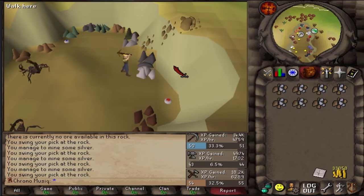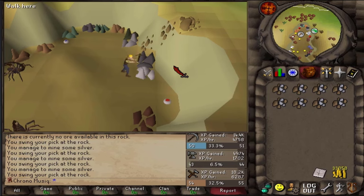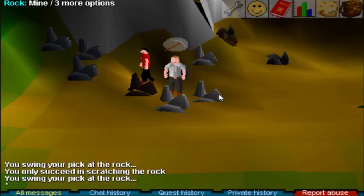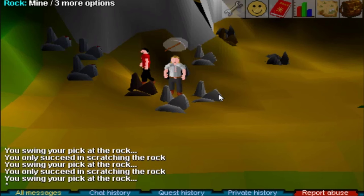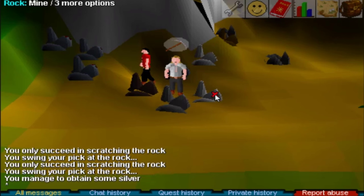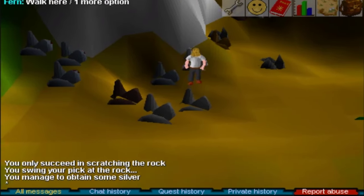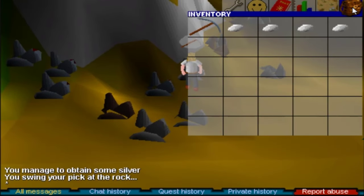FYI, mining with the bronze pickaxe, the fail rate of extracting the ore from the rock is quite high. With every fail, you get one more chance to extract a rare gem instead of an ore. So going for the ruby and diamond via mining, as well as going for 135,000 GP, I think that is best done with a bronze pickaxe, just to try to get extra chances of getting gems.